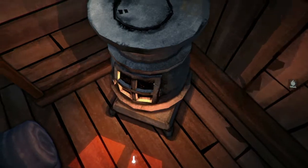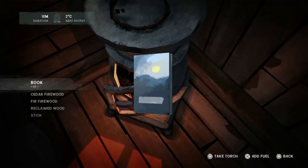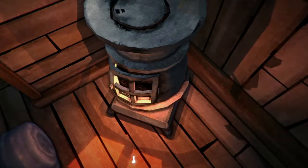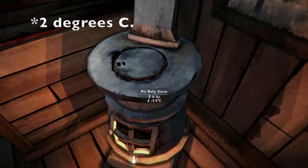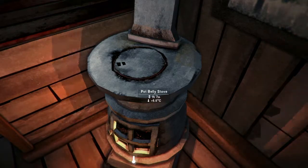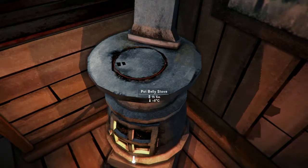To add some fuel, I just select the stove again and I can stick in some cedar firewood. You'll see that the heat output has gone up dramatically — it was about one degree before. The duration has also gone up; it was about 10 minutes, and now it's gone up to an hour and seven minutes. So that gives us a lot of heat and a lot of cooking time.